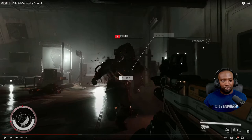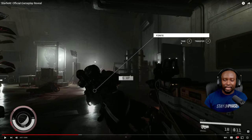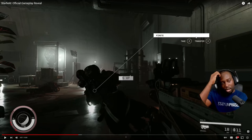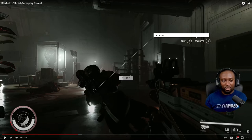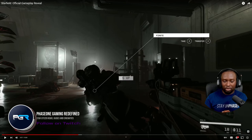After he kills the enemy, he has the option to 'take' or 'transfer.' 'Take' seems to mean equip — grab the item and put it in your hands — while 'transfer' means put it in your inventory. In this trailer they didn't showcase your personal inventory, so maybe based on the backpack you have, you'll have limited space for how much stuff you can carry. I'm interested to see how that's going to look.